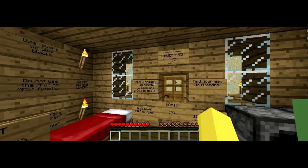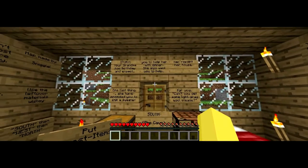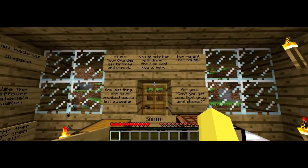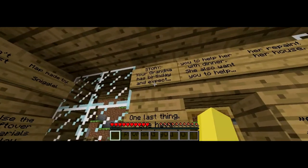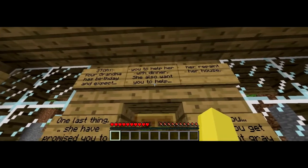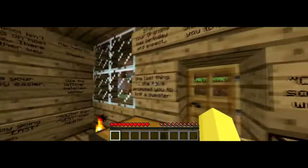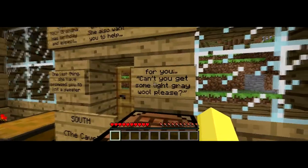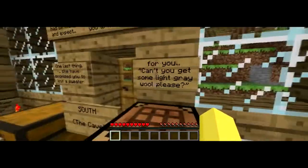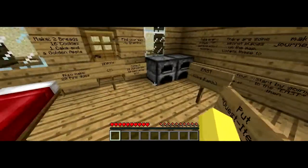This is... Hey, turn around Harry. The story's on the back. There's a story, read it out. I can't read for shit. Your grandma has birthday — bad spelling — your grandma has birthday and expects you to help her with dinner. She also wants you to help her repaint her house. What's the name, Jess? Whoever made this custom map is so bad at spelling.